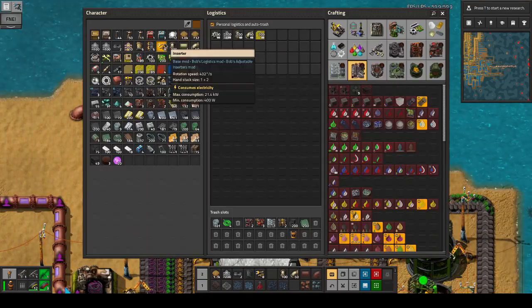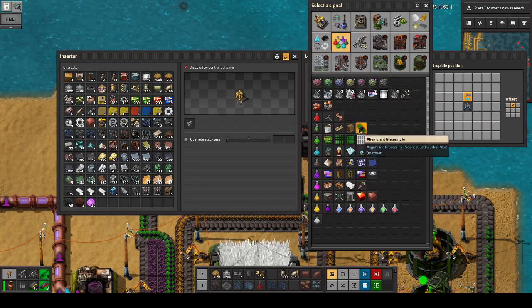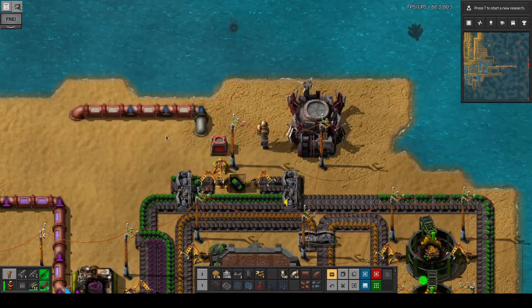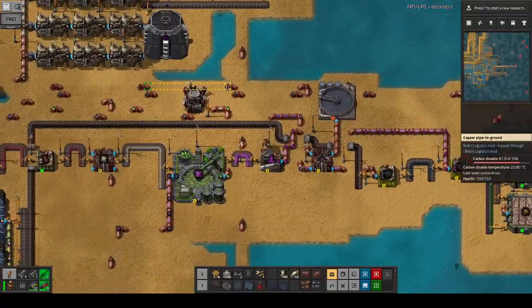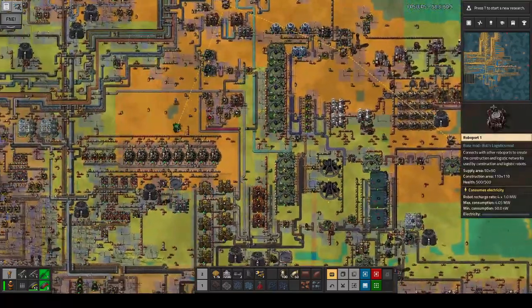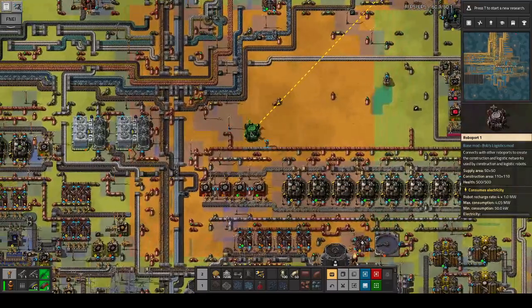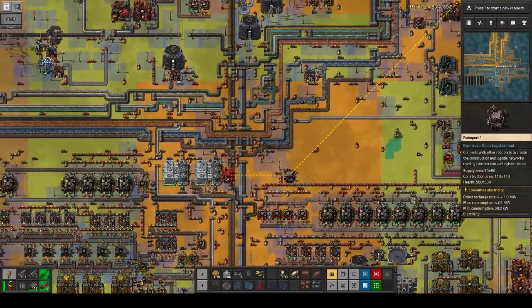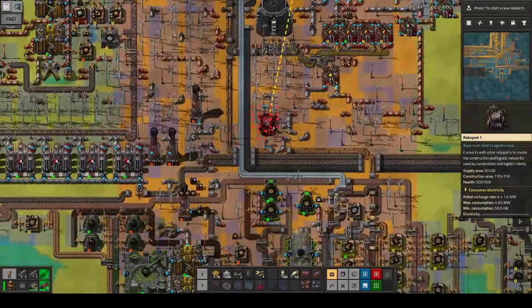Passive provider over here and an inserter — you're going to be connected to the logistic network, and we want to enable you if these guys are below 200. 200 should be fine, that's a stack. We also want to pick up from here. Now let's bring them over to this other area of the map. We have a decent amount of these guys — we do need to bring them down a little bit. I'm not going to care about logistic coverage everywhere right now, as long as we can get somewhere.